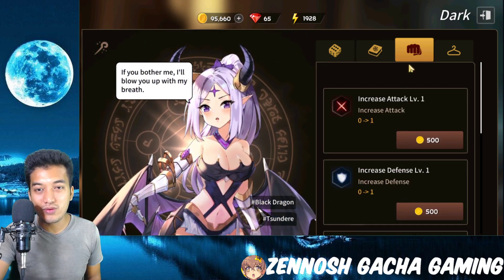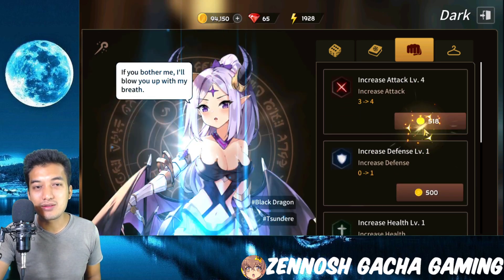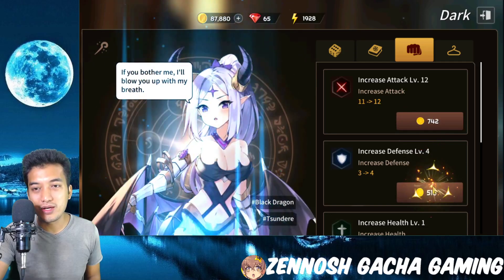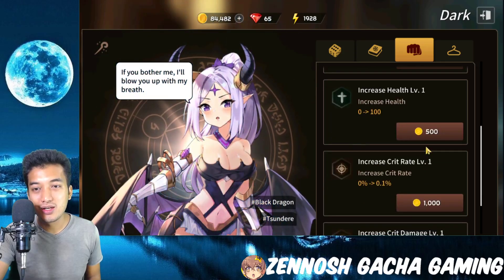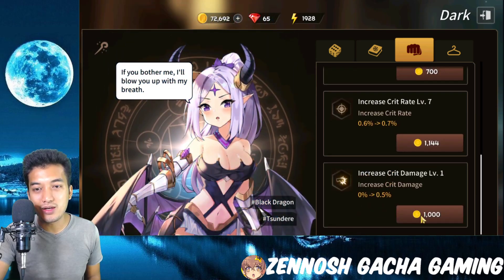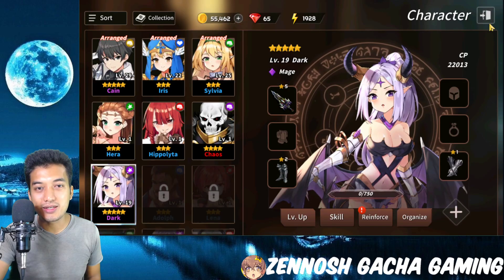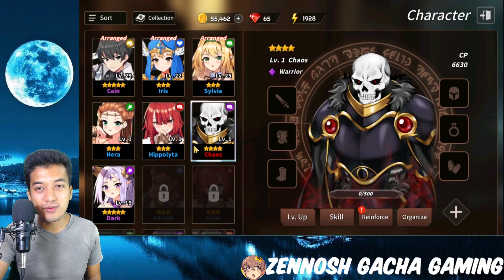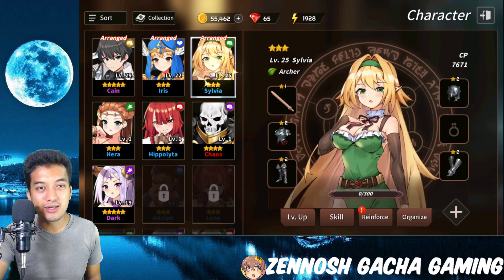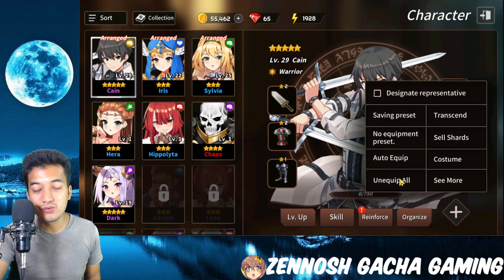Looking into the stat upgrades — just spend some gold, which is the in-game cash. Improve the health, improve the crit rate, improve the critical damage. I've got other units that I just summoned and I can actually use them as well. Before that, I can do auto-equip for them too, just in case they are pretty good.